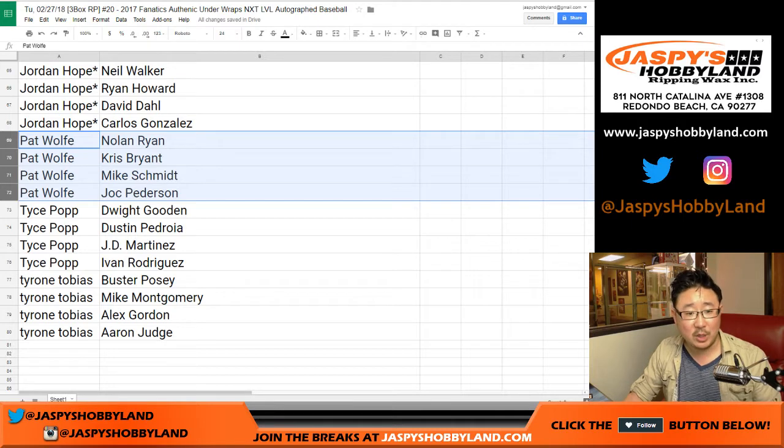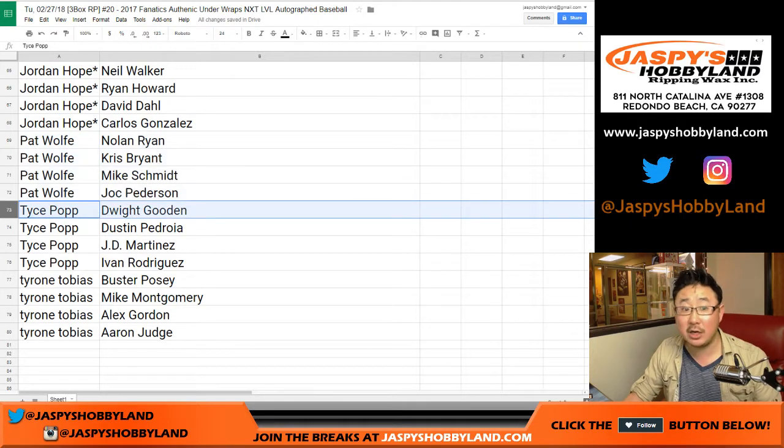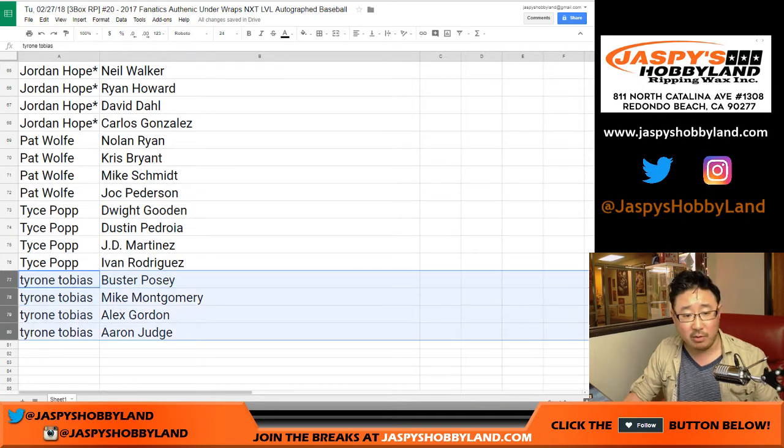Wolf right there — Nolan Ryan, Kris Bryant, Mike Schmidt, Joc Pederson. Tice has Doc Gooden for trade, by the way. There are the rest of his players. And there's Tyrone's players right there.